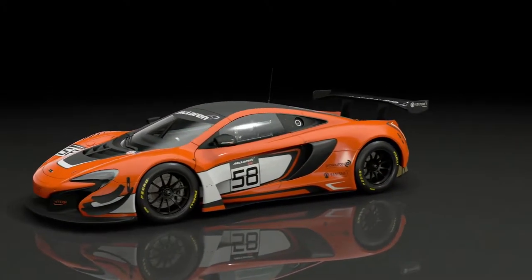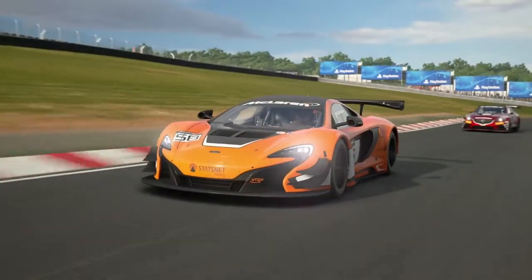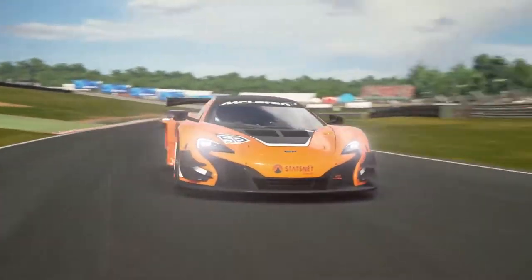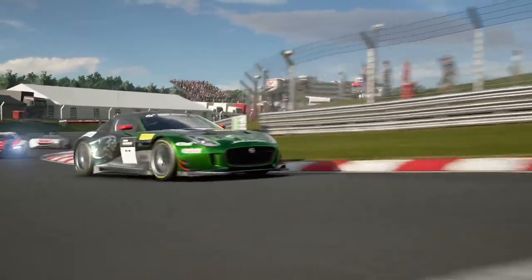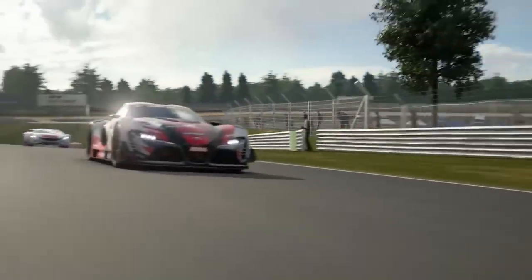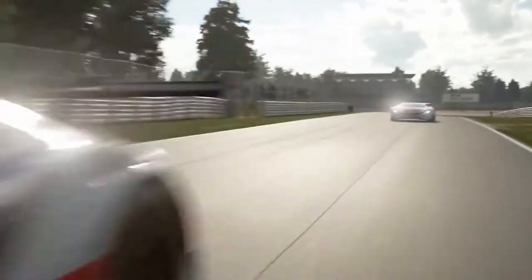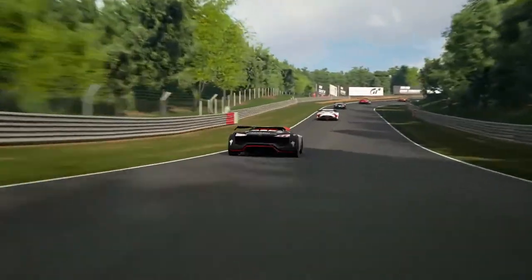As one unique feature in Gran Turismo, cars that do not have GT3 versions in the real world appear in Gran Turismo Sport in Group 3 incarnations. Cars like the Mazda 6 Group 3, the Jaguar F-Type Group 3, and cars with futuristic forms such as the Toyota FT1 Vision Gran Turismo Group 3 and the Peugeot Vision Gran Turismo Group 3, all appear in this category.